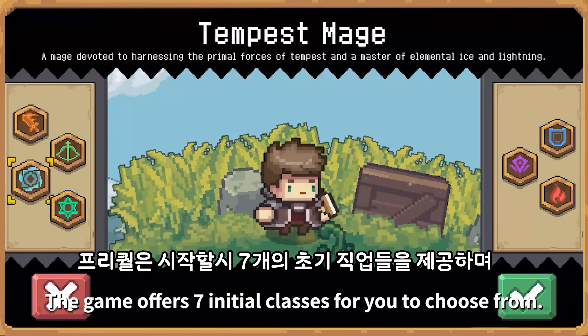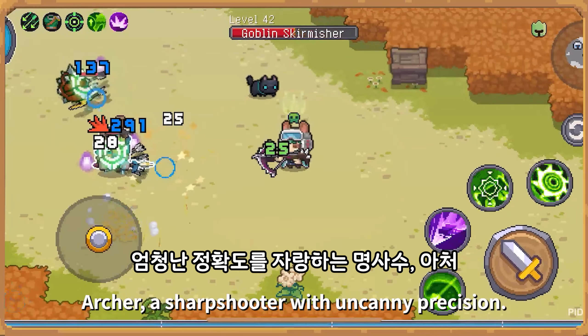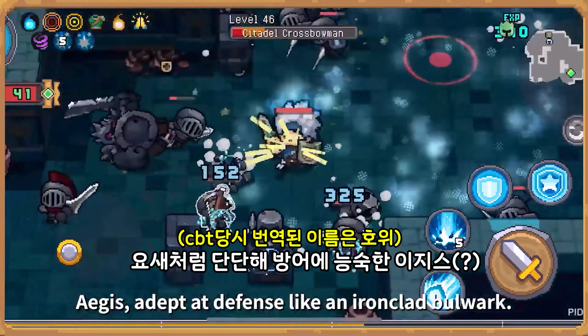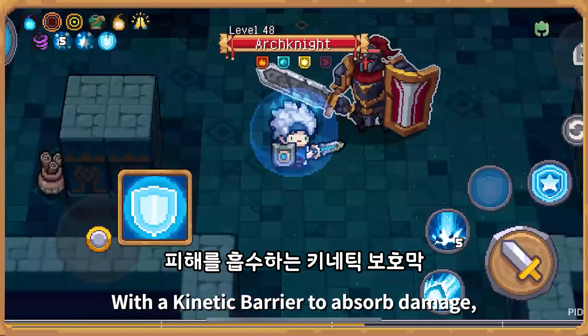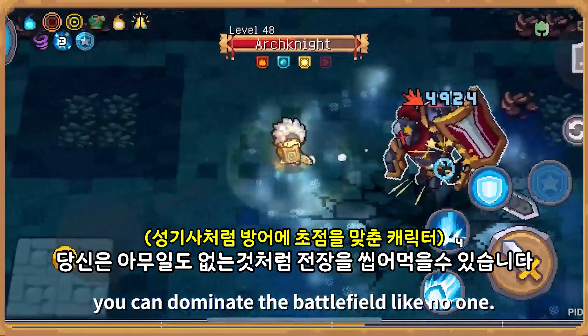The game offers seven initial classes for you to choose from, each with a unique skill set. Archer is a sharpshooter with uncanny precision — their passive marks enemies for a higher chance of hit and crit. Aegis is adept at defense like an ironclad bulwark, with a kinetic barrier to absorb damage and a brief state of invulnerability, letting you dominate the battlefield.